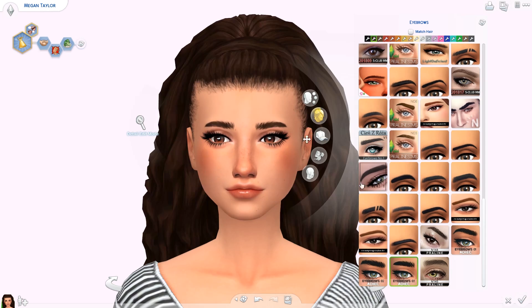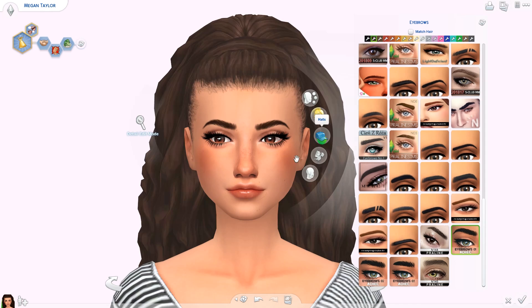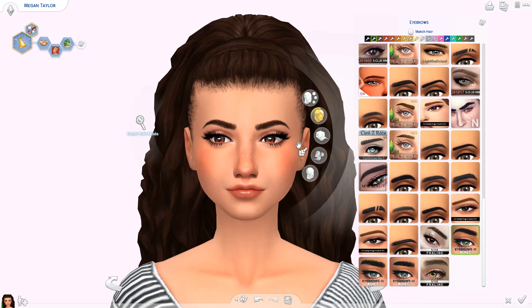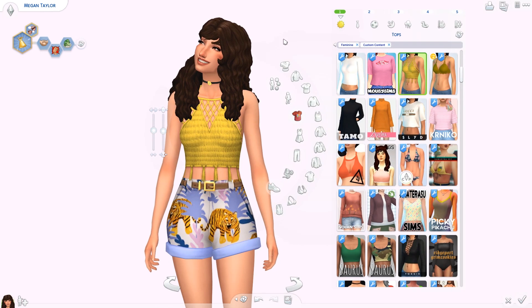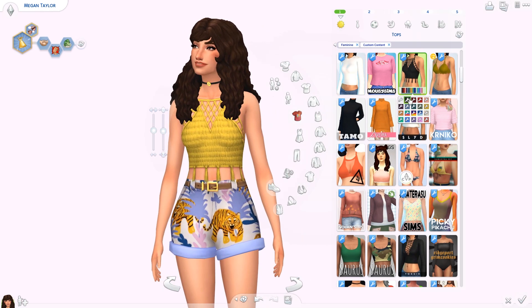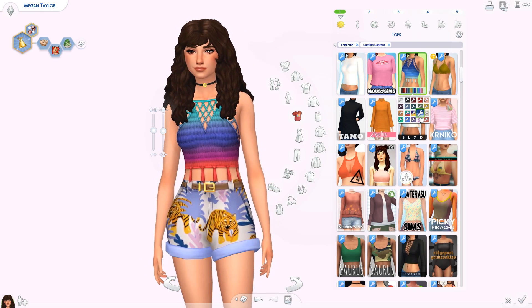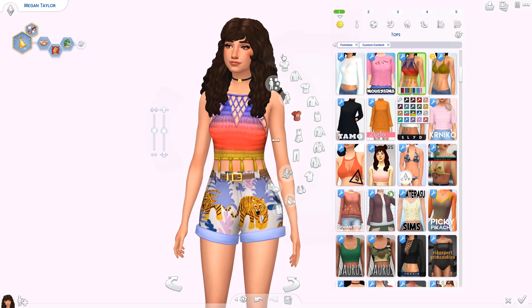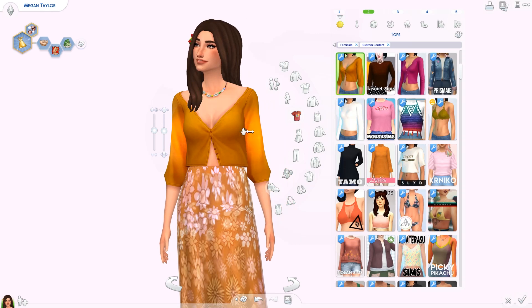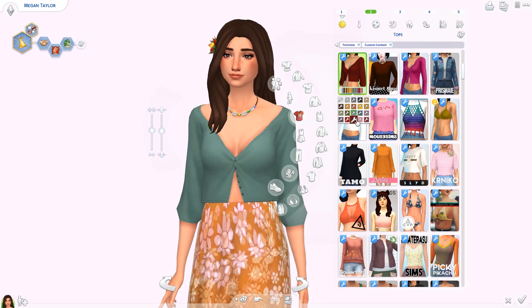I found some new eyebrows — this sim originally had different eyebrows but I changed them to show you these new ones. It's a set of three eyebrows, very maxis match in my opinion, and I really rarely find new good maxis match eyebrows. The first one: you can see them a little better here — slightly asymmetrical which is very realistic. The second pair is a little shorter and smaller but still cute and realistic-looking in a maxis match way.